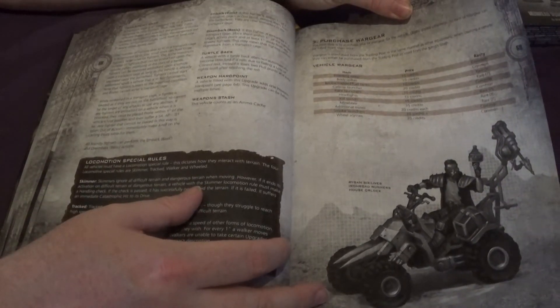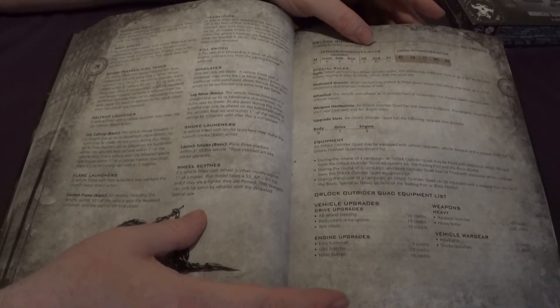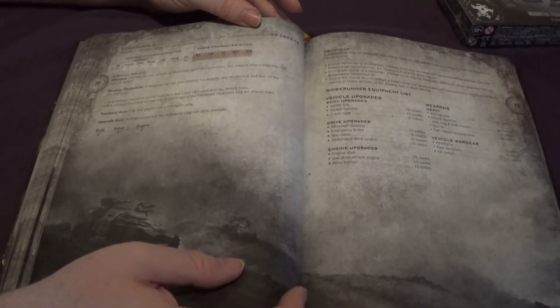This is the Orlok Outrider Quad — updated rules again from the box set, and the points costs have changed. It's now much cheaper to have a harpoon quad than a heavy bolter quad — when I worked it out anyway; I might be wrong, I did it really quickly. But the points costs are completely different, and again you can validate the ones that are in the box set.